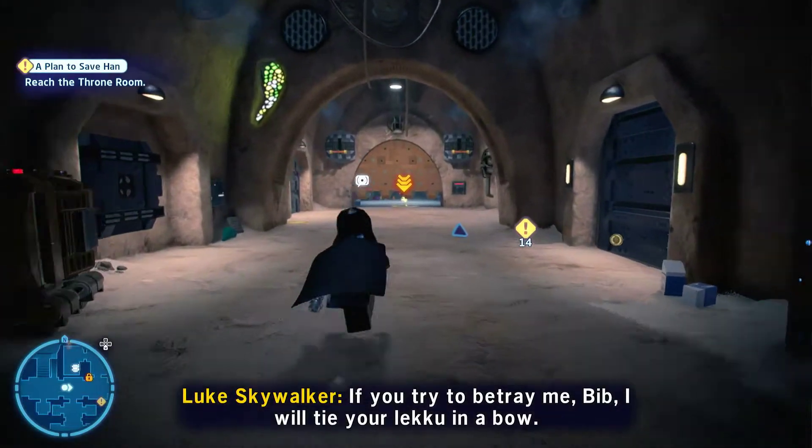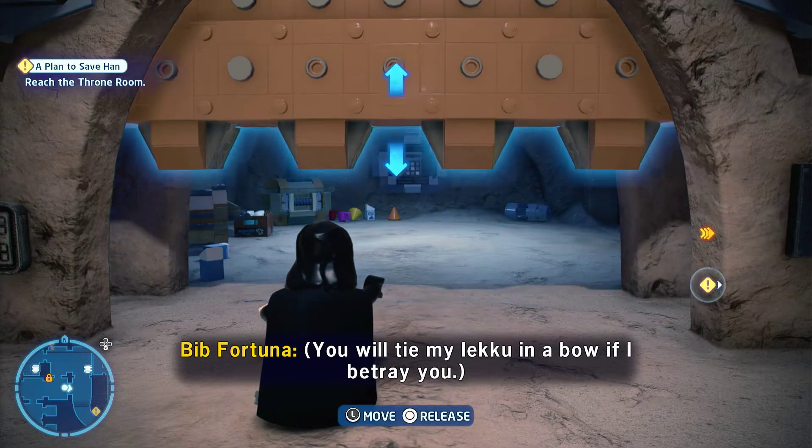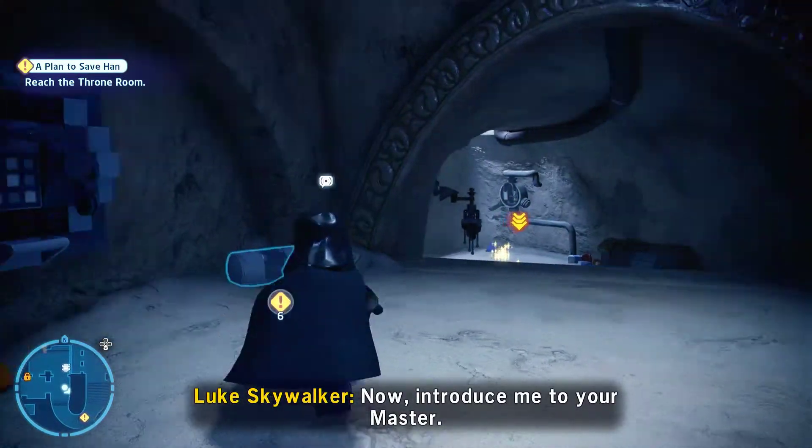If you try to betray me, Bib, I'll tie your Leku in a bow. Now, introduce me to your master.